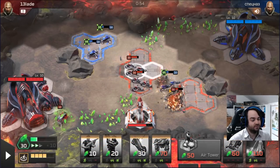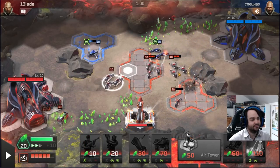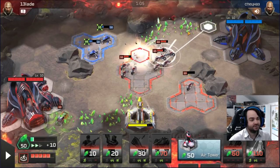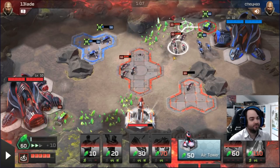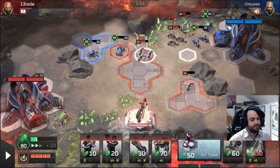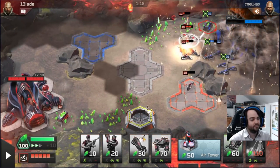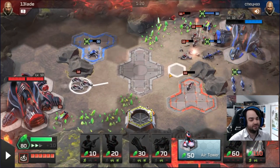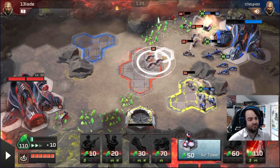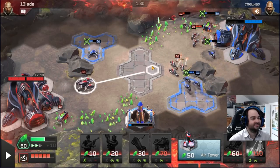If we just bike mirror, we will obviously win because he has two pop cap invested in buggies and I have no pop cap invested in non-bike units, so I'm going to have way more bikes than him. You can even push this half afterwards. If you open war factory and you don't have a barracks, then you'd better be ready to win that war factory mirror. Because if you lose that war factory mirror and you have nothing to switch into, you're just dead.